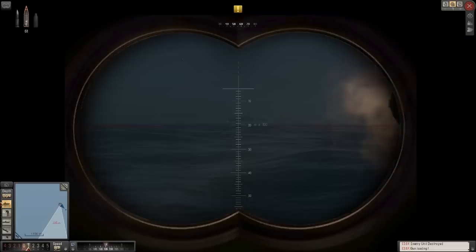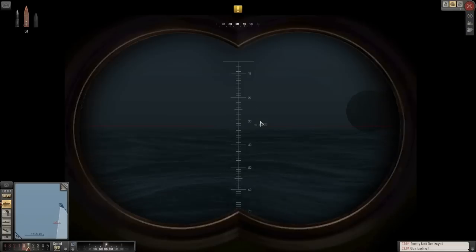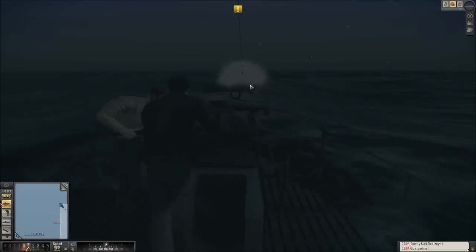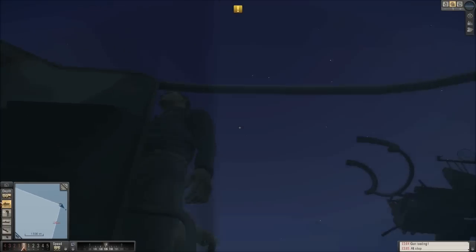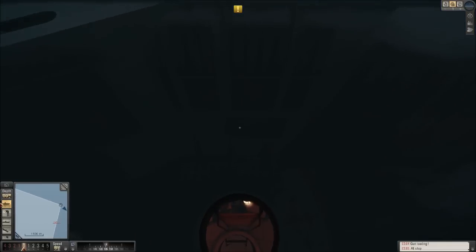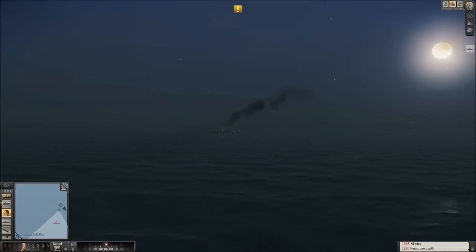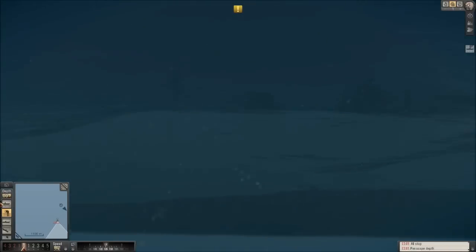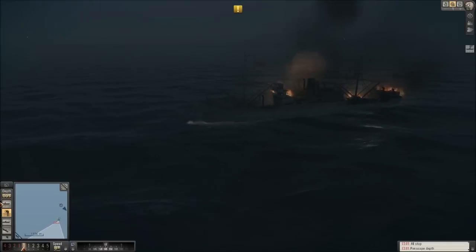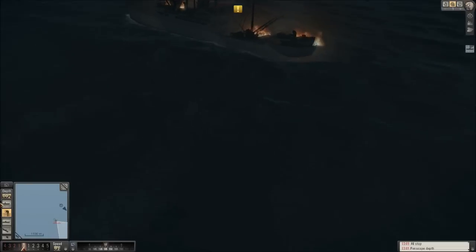Any time these high explosive shells want to start doing some high exploding — I don't know how many shells I wasted but that guy's sunk, so that's good news. Lots of fire, not too much damage. But I'm not going to say my choice placement of high explosive shells is what caused this freighter to sink with just a few shots — but I have a feeling it was my special placement of high explosive shells that caused this freighter to sink with so few shots.